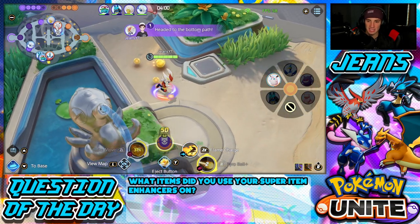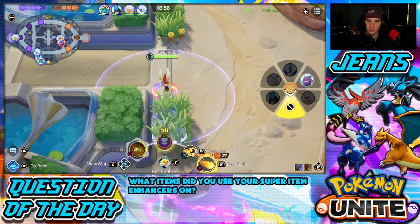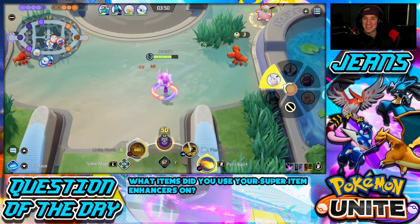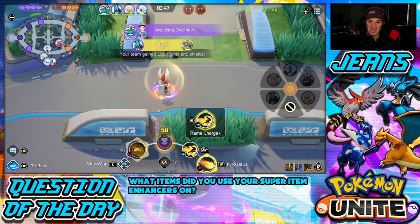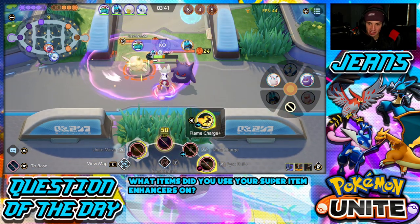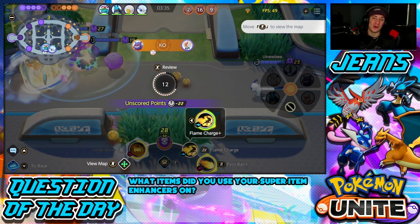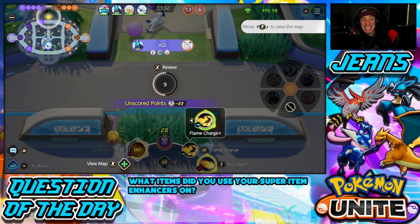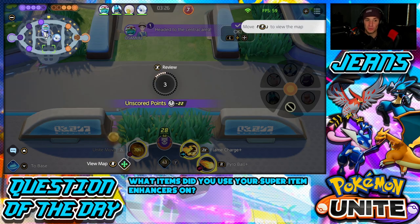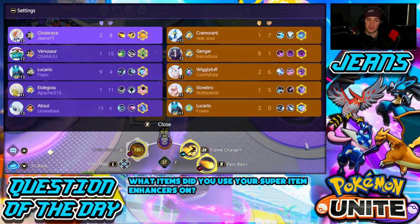I'm heading to the bot lane — yo chill on me! Oh my lord, Gengar man, he's just coming out of nowhere after me and I use my eject button. We got Drednaw though, they didn't even need me! Gengar just came out of nowhere. This Gengar has my number all day — he's just coming after me and me only. He's like, Jeans is recording, let me get after him. I'm 2 and 8 thinking about how I'm playing, but Gengar has 9 and 1. Still a super good Pokemon playing really well.